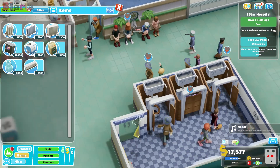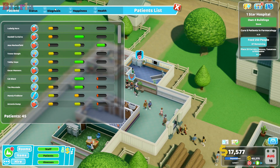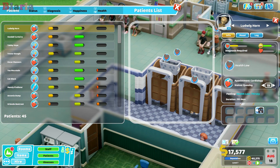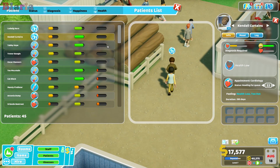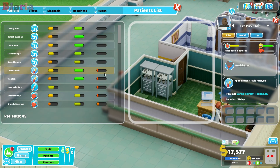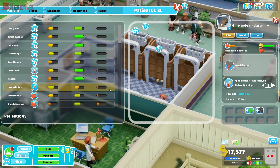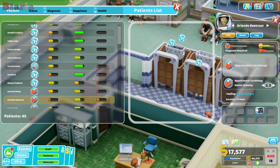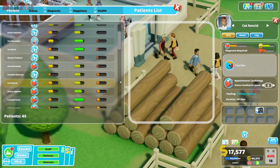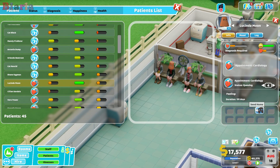We've got some seating done. It's pretty low health happening here. Let's send a bunch out the door - you get slightly less reputation hit for sending somebody home than you do if they die in the hospital, so we might as well have a bit of a clear out.